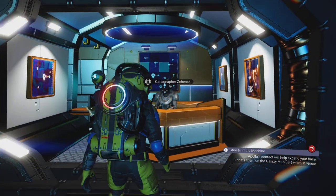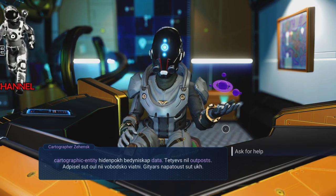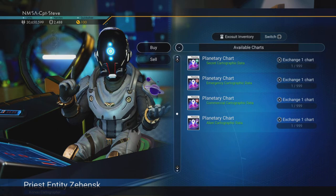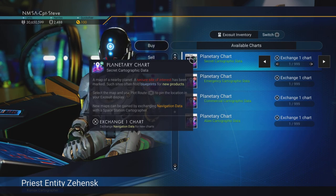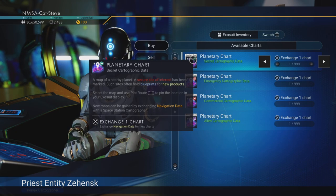You can use the portal terminus to go to another station. Let's trade in what I've got to the cartographer — I've got about six navigational data, so I'm going to buy six maps. Exchange for maps, I'm going for this top one with the green icon. I'll buy one at a time.